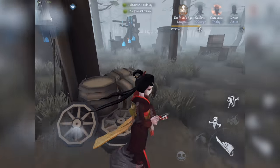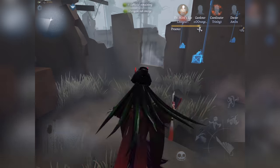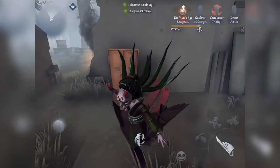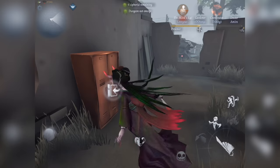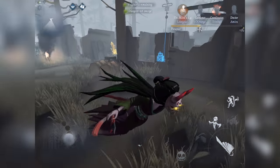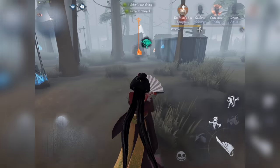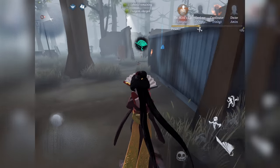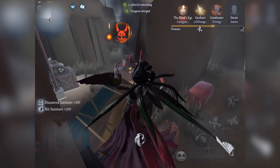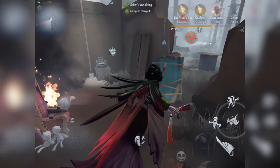I'll show you my Flying ability — this is what it looks like. This is what she looks like in Prajna status. It's only useful if you are camping, because then you can just sit there the whole time. Here's the Garner.